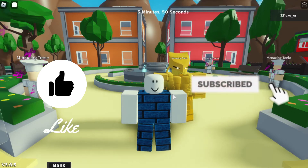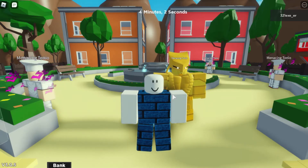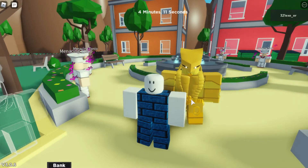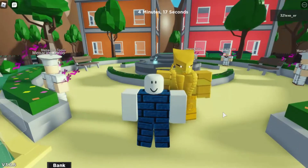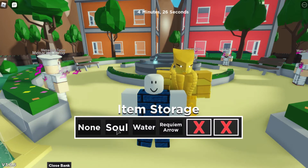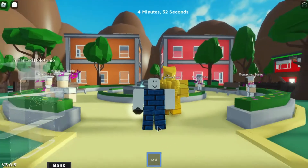Hello guys, welcome to this video. Today we are playing Extraordinary Adventures and I will be showcasing the stand called Lost Soul. To get Lost Soul you need the stand I have right now, called The World Alternative Universe. You need to evolve it into Lost Soul, and you also need an item called Soul, which I have.